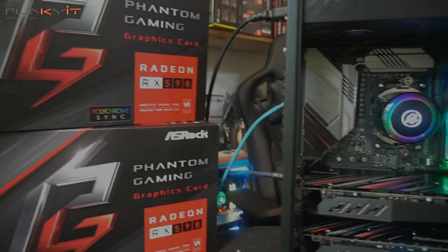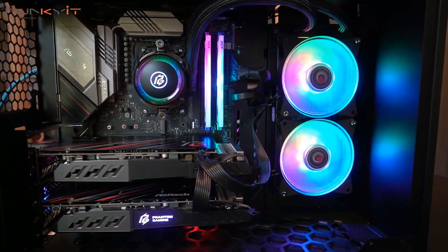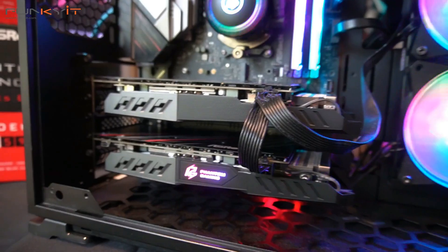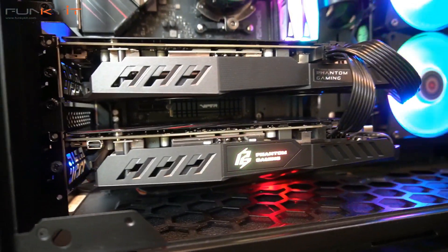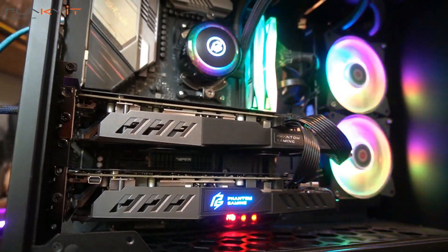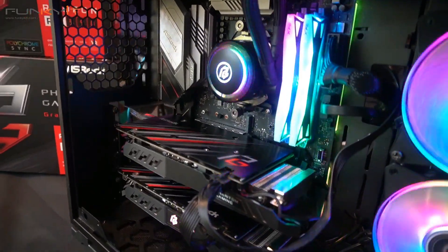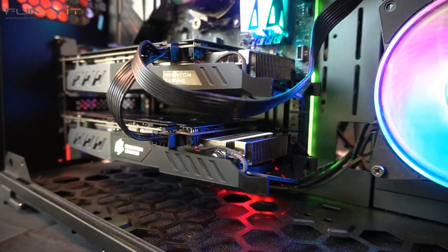It seems that crossfire is only available on the previous generation of graphics cards such as the Radeon RX 570, 580, and of course the 590. The RX 590 will be the last of the graphics cards from AMD that can support crossfire. As mentioned, it is unfortunate that AMD have retired the crossfire technology — I always liked having a multi-GPU setup, even though many games and software don't actually show any real benefits. And to be honest, it's not really worth it anyway.